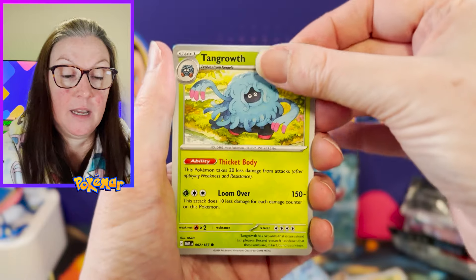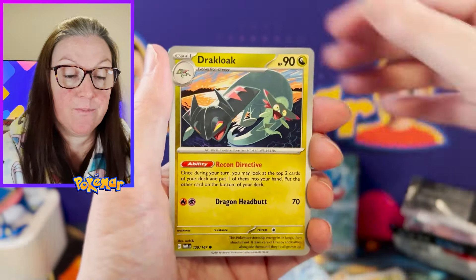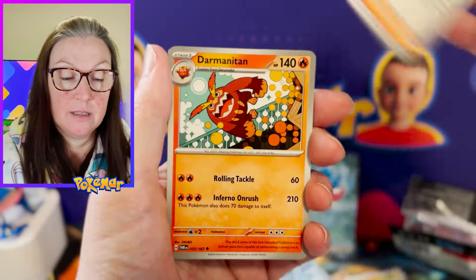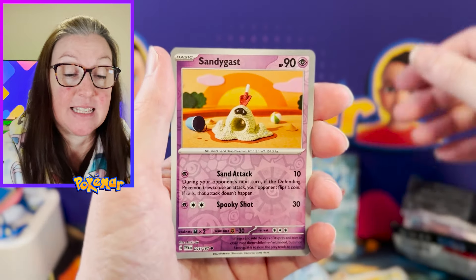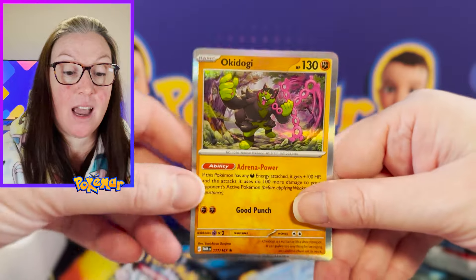Usaluna again. Tan Growth, Venipede, Chansey, Dracloak, Iron Bundle, Lucian, Dermaniton, Chansey Reverse, Sandygast Reverse, and Okidogi Hollow.